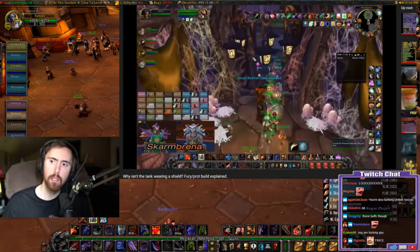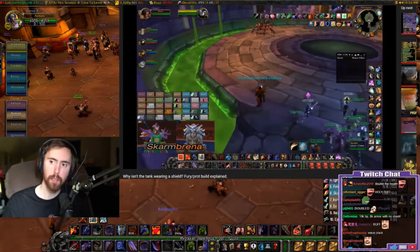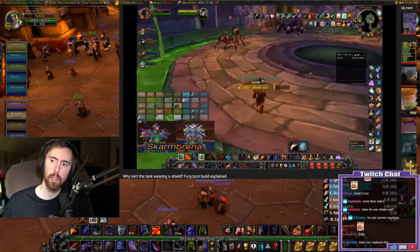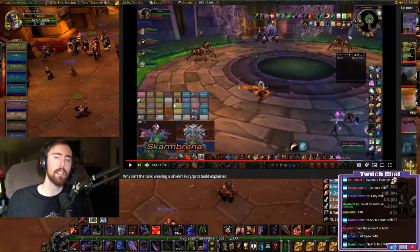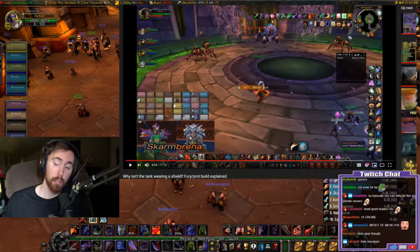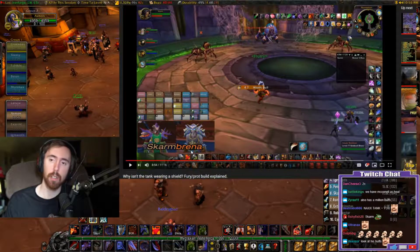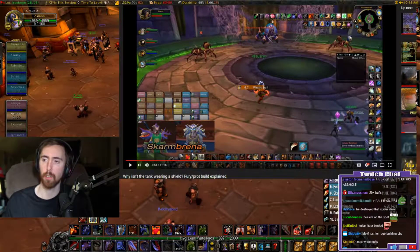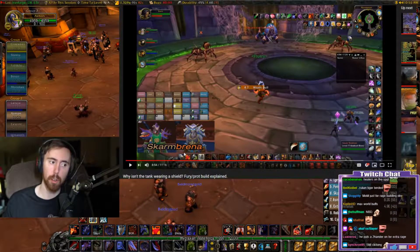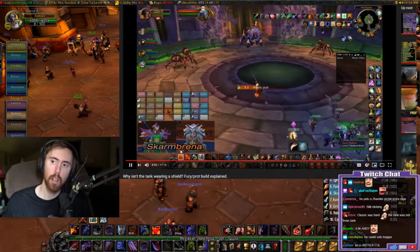That's fewer mitigation stats. Combined with not wearing a shield, you'll be taking a lot more damage. So if you don't have good healers able to keep you up and who know when to heal you, you're better off running deep prot. The on-screen player is hitting for 1900 white crits and nearly 2000 on crits, seemingly casually, just to generate more rage.